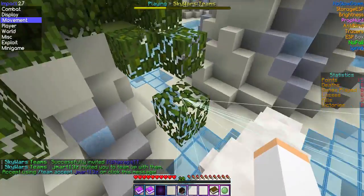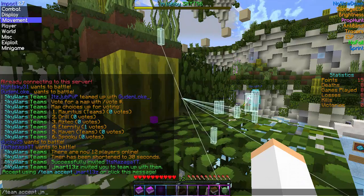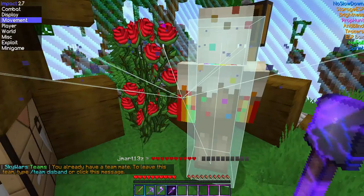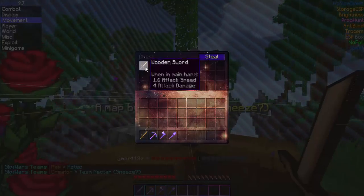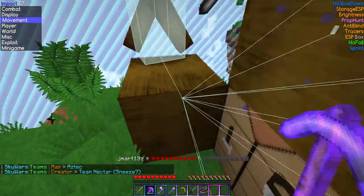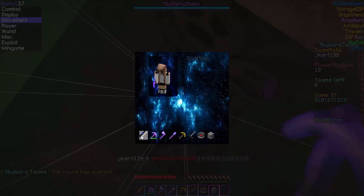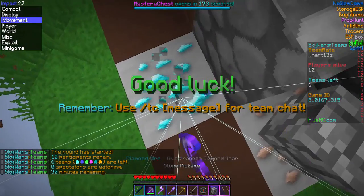The texture pack looks good for PVP. I accepted a team invite. I'm in the game now — I'll just pick a name. Someone took all the diamond stuff, that's not cool. We got extra items though. Got a diamond sword. The game is really laggy because I'm recording video at the same time — the internet is struggling.